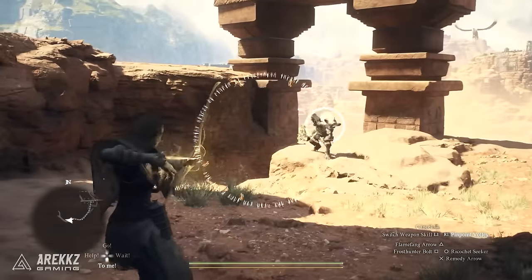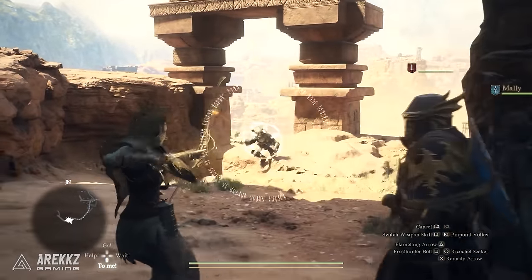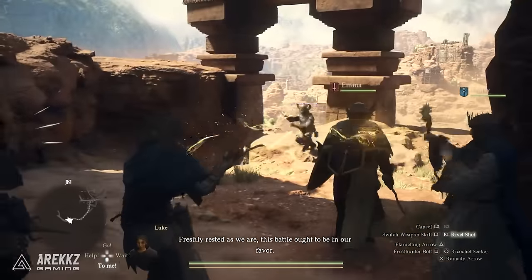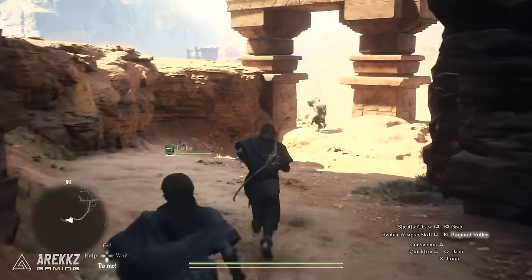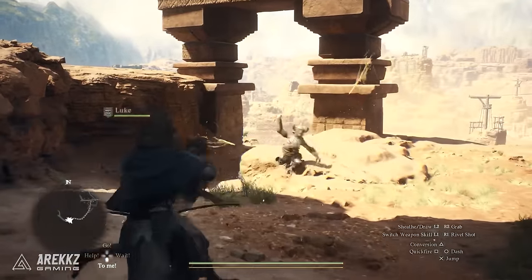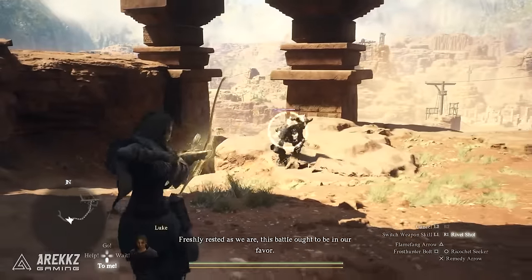Continuing on, here's the Magic Archer in action. In the first game, they were a pure damage vocation. Now they're a damage vocation with some support. Here we see the vocation skill Pinpoint Volley, which you hold down to paint targets, then release to unleash a volley of magical arrows.